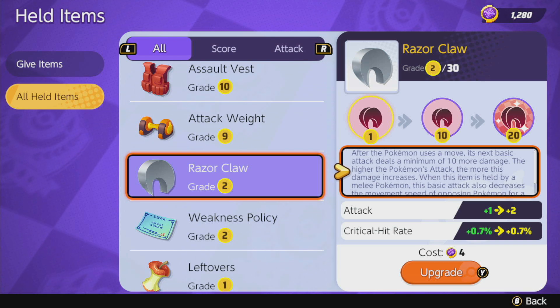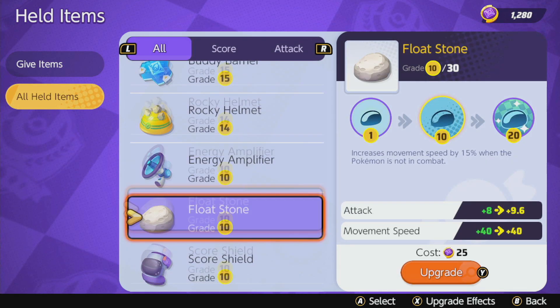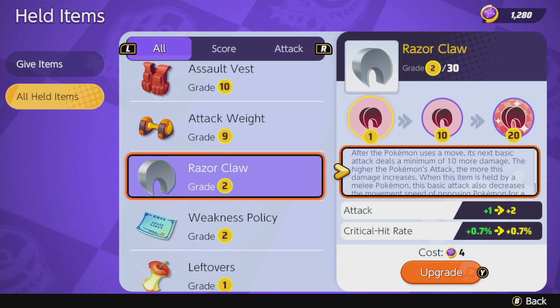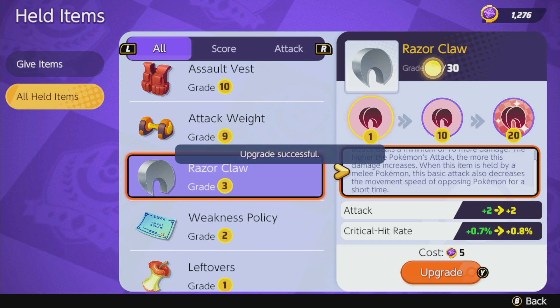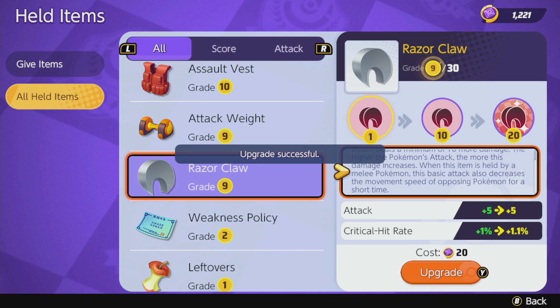There is undeniably a cooldown, and a lot of this data is not out yet. This may change because Pokémon Unite tends to not have a lot of its data on the front end. So Razorclaw, Weakness Policy, and Choice Specs are the new ones. We're going to start with Razorclaw here and upgrade it up a bit. I'm going to get it up to level 10 first — I think 10 is a good baseline.